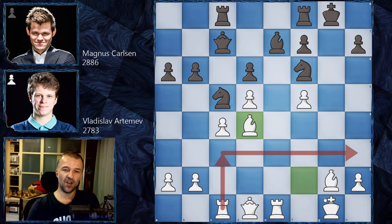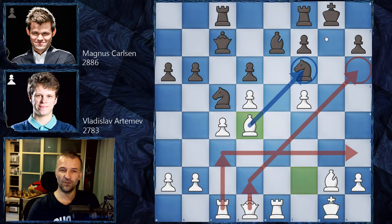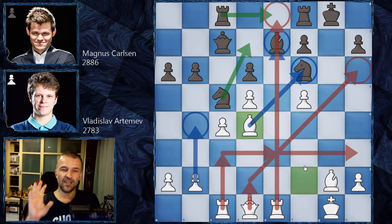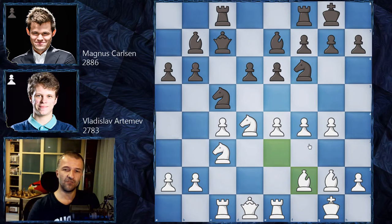Rook c3 with the idea of rook h3, the queen can also come to d2 to h6 to deliver checkmate. The defender of the king's position is under attack. The rook can come to e3 attacking the bishop, and b4 can be played. You cannot move the knight because the two rooks will win the bishop. If you bring the rook to e8, the knight can be taken and doubled rooks on the e-file win. Black being a piece up has to avoid getting checkmated - a very crazy idea.